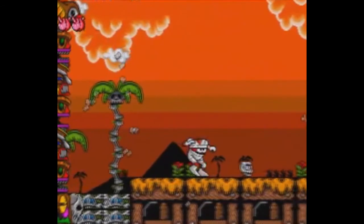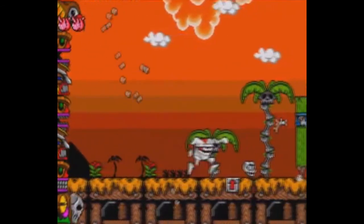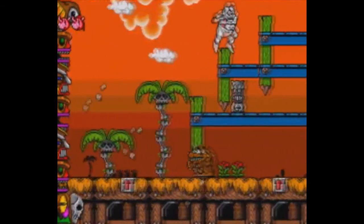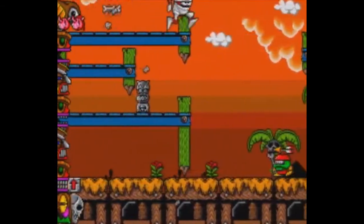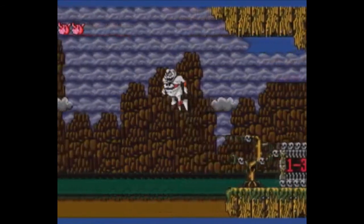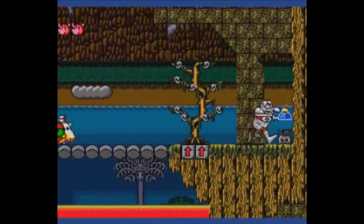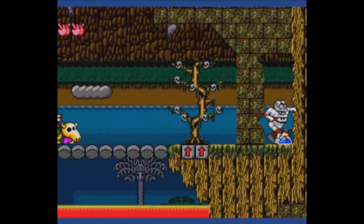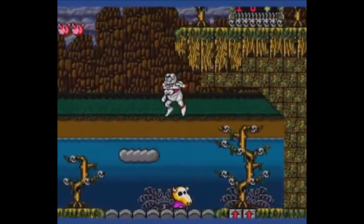Now one thing I will mention is that this game is pretty tough, considering that the levels are really huge for what they are. I do like the fact that the levels are pretty big, but there was one thing that threw me off when I first played this game. There'll be some levels where you're going to have to find a random object, and if you go to the goalpost without finding it, it tells you to go back and find it. When I first played this game, that really pissed me off.